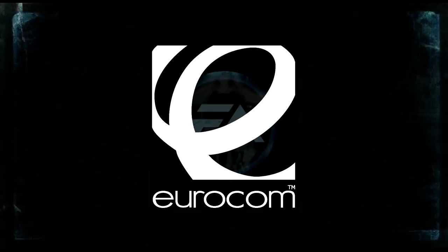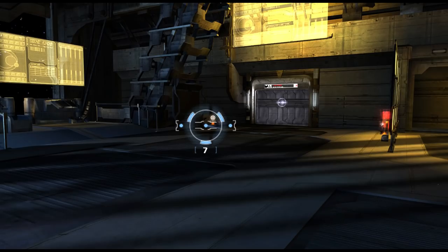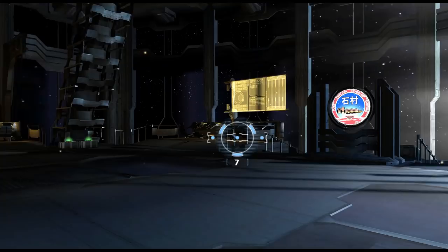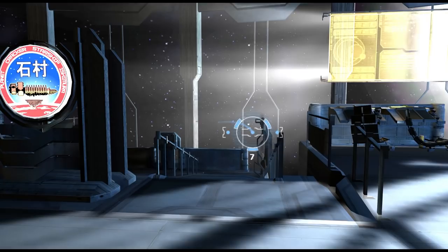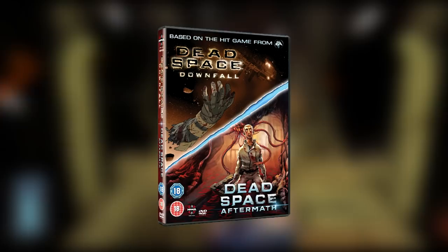Developed in 14 months, Extraction was a collaborative project with Visceral Games and Eurocom. Eurocom's main focus was arcade to console ports and working on other IPs. However, they had closed down just three years later in late 2012. The idea for the game came about halfway through development of Dead Space. The Wii was chosen due to its motion controls. This was during that timeframe where EA was pushing new IPs — remember that timeframe? This also required expanded universe material to be produced as well.